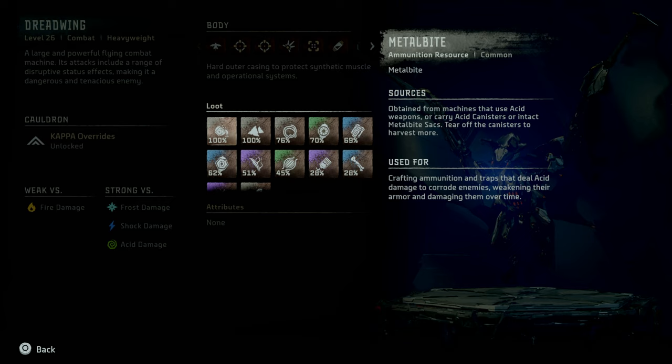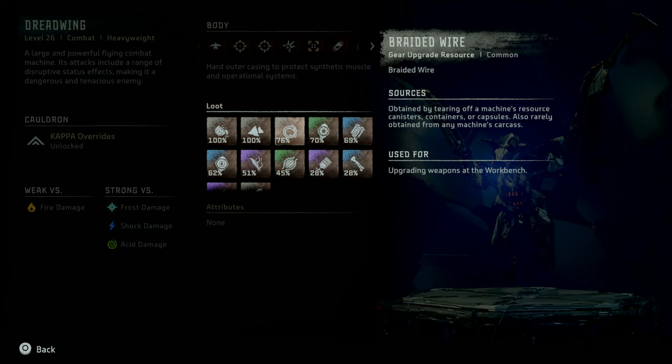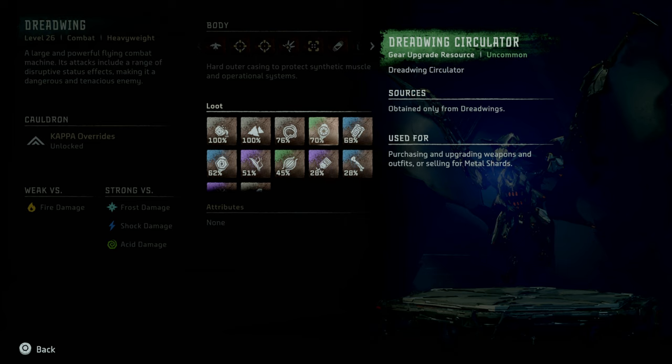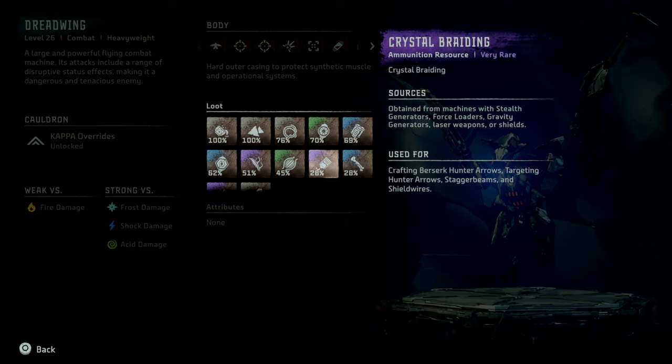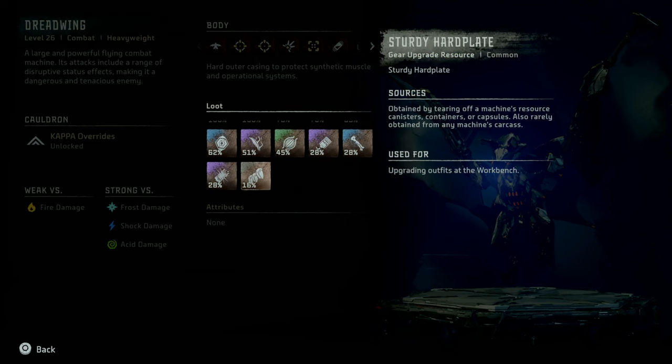The Dreadwing can be looted for resources like Metal Bite, Metal Shards, Braided Wire, Dreadwing Circulator, Large Machine Core, Dreadwing Primary Nerve, Volatile Sludge, Machine Muscle, Crystal Braiding, Metal Bone, Luminous Brain Stem, and Sturdy Hard Plate.